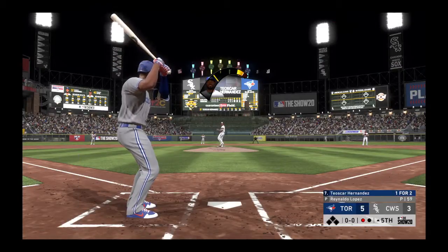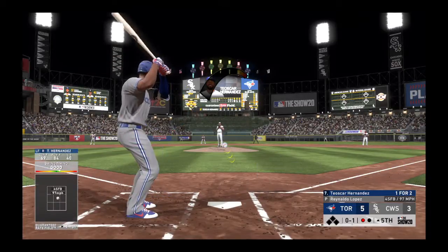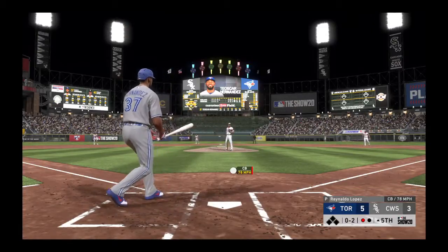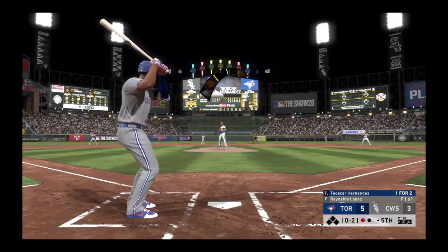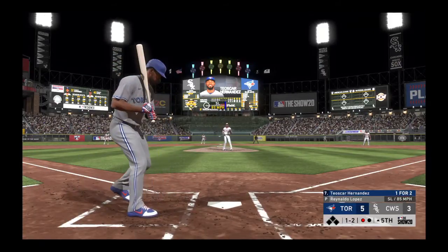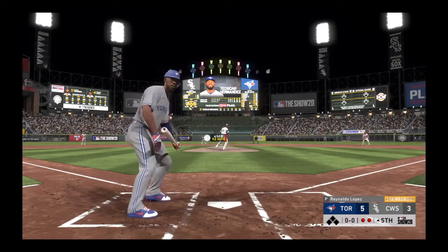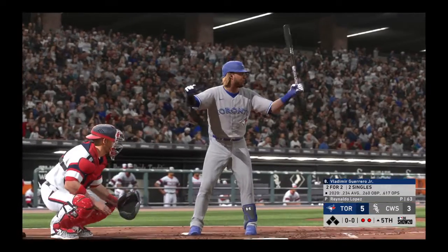Teoscar Hernandez steps in. He comes up empty on a pitch right down the middle for strike one — a hit and two at-bats for him. Barely able to make contact, down 0-2. He was cheating the heater a bit — needs to keep his hands back. They try the slider but it's 1-2. Fastball — strike three called, he couldn't pull the trigger, two away.